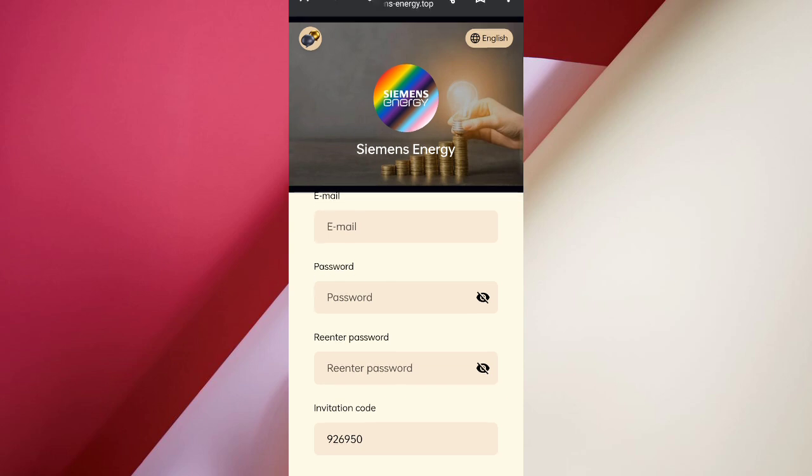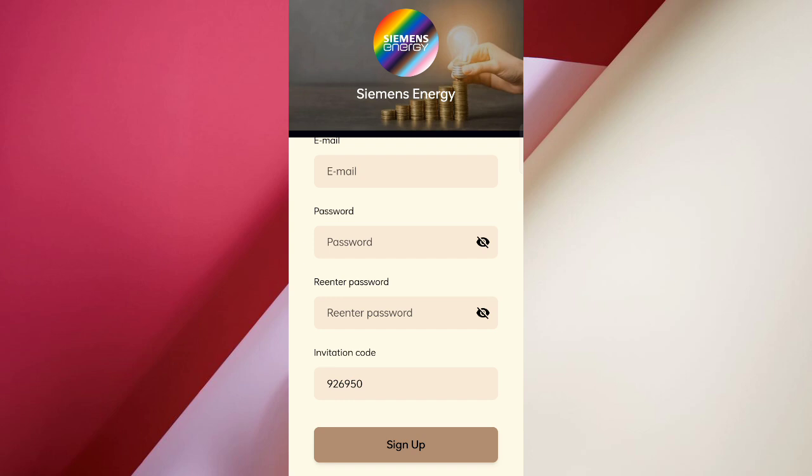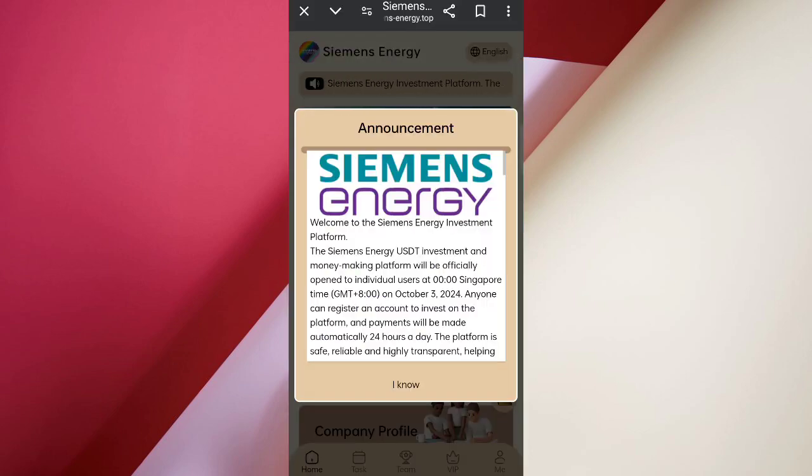First of all, enter your name, then enter your phone number, enter a password, and enter your network. Then click on sign up. After signing up your account, you will see the main dashboard and you can see the latest announcements on the website.